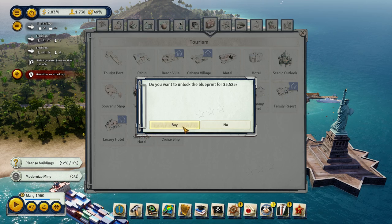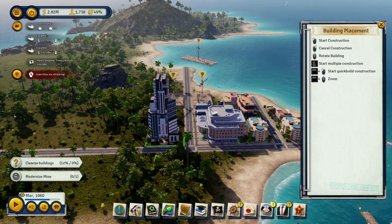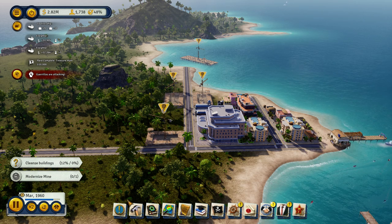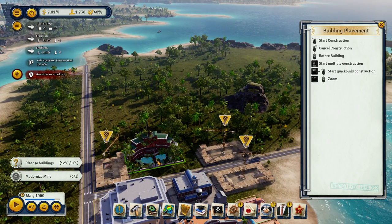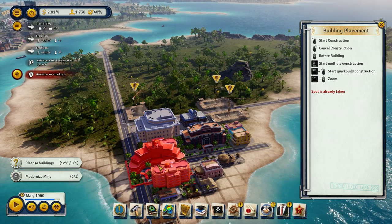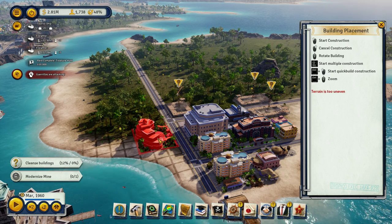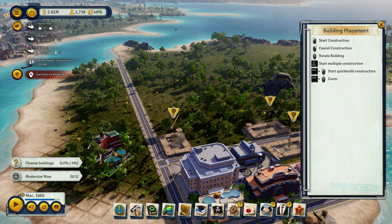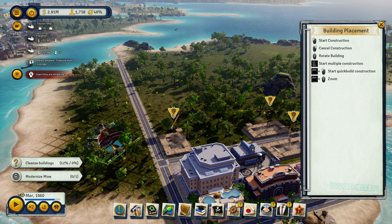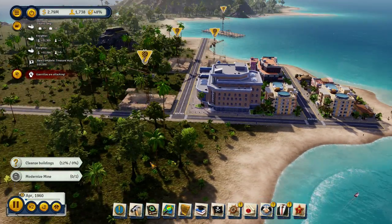Let's unlock this and put that there. Let's unlock luxury hotel. The luxury hotel almost fits with the casino — doesn't fit there. It could fit... I unlocked it — that's good enough.